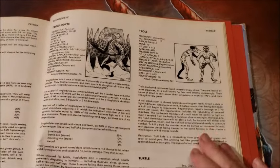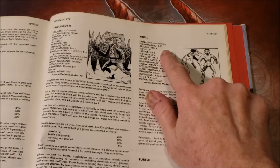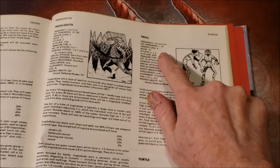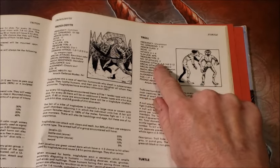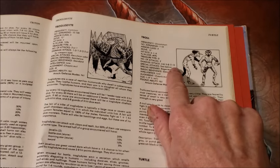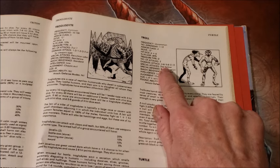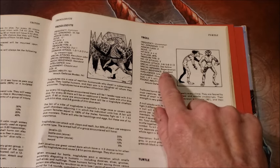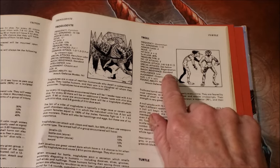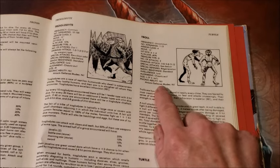Troll frequency is uncommon, number appearing 1 to 12 — that's scary. AC 4, six plus six hit dice, three attacks — also scary. Five to eight, five to eight, two to twelve. Special attacks: see below. Special defenses: regeneration. Magic resistance: standard. Intelligence: low. Alignment: chaotic evil. And they're large.